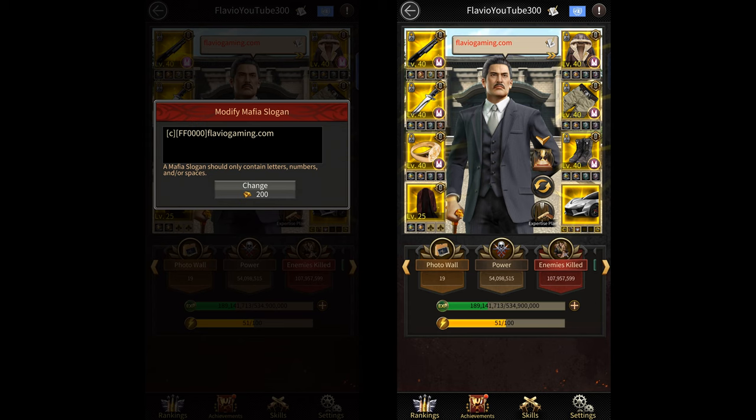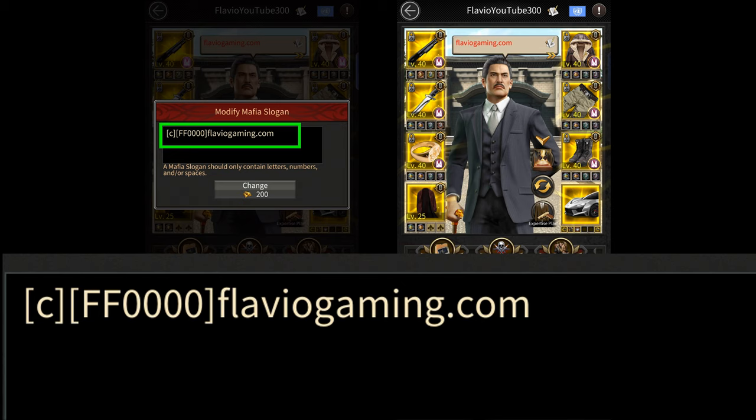To change the color you simply need to add the letter C inside square brackets followed by the hex code of the color that you want to use inside another set of square brackets. For example, if you want to use the color red then you can use the hex code FF0000. After you've written C and the code you then simply type the message that you want to write and it'll appear in a different color on your slogan.